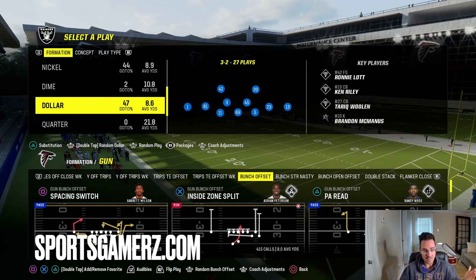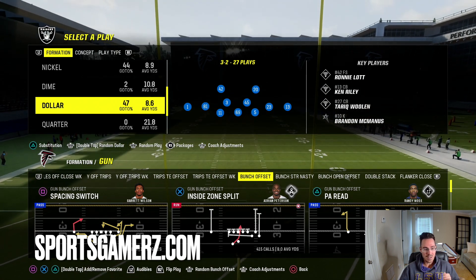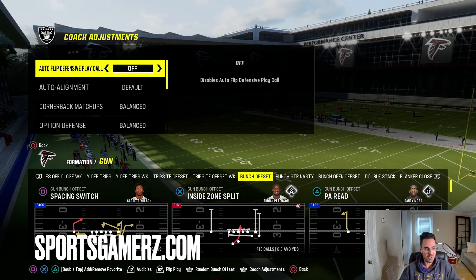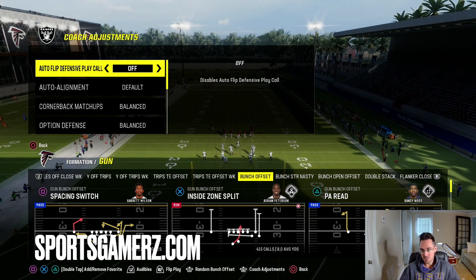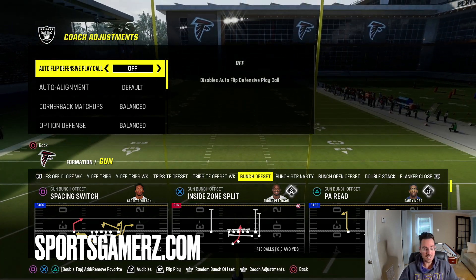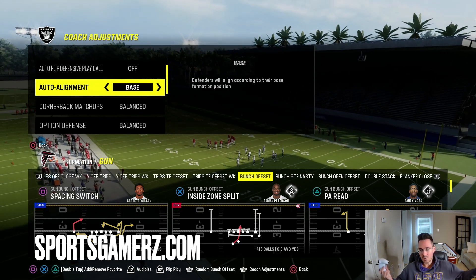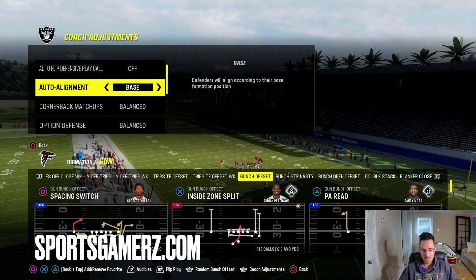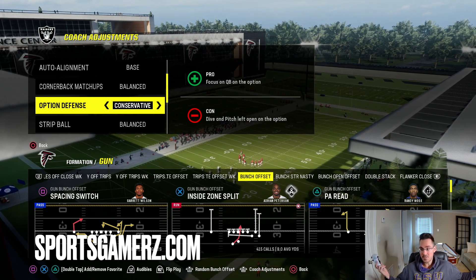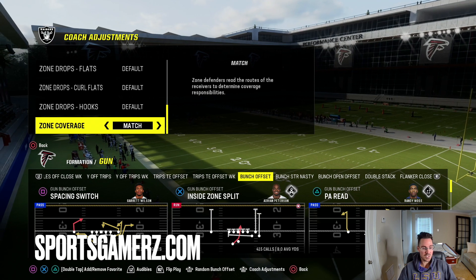Dollar isn't in a lot of playbooks, but you really need to use the multiple defensive playbook to make this work properly. I'm going to break down first my coaching adjustments, then the setup. First and foremost, you have to turn autoflip off — if autoflip is on, the blitz is not going to work because sometimes it will come from the wrong side. You only want to send this blitz from the left. Next, you're going to want to put your alignment on base — you need the corners spread out wide to help defend a lot of the popular route combos. I put option defense on conservative because I don't want to get beat by the read option. Then put your zone coverage setting on match, which is actually very important.